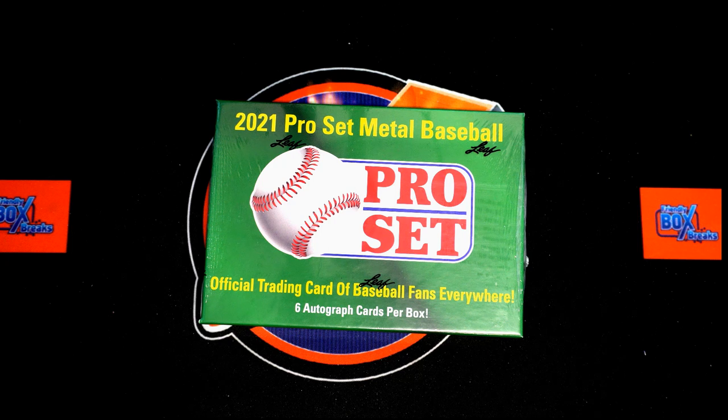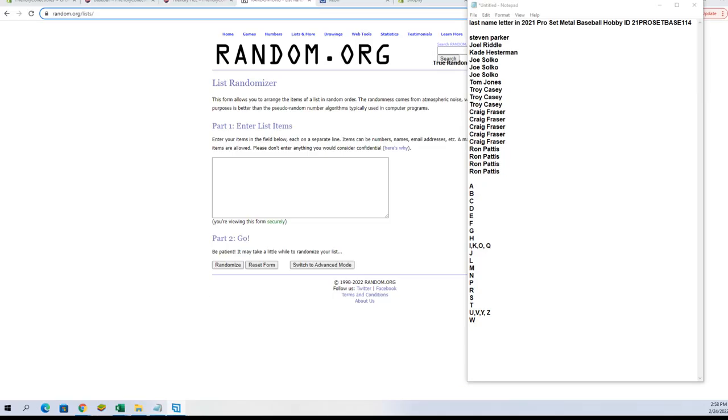Here we go — 2021 Leaf Pro Set Metal Baseball hobby box 114. We've got our owner names and the last name letters. We're going to random them each seven times, pair you up on a spreadsheet. We'll give you a moment to do any trades and then we dig in. Let's switch on over and start our randoms.